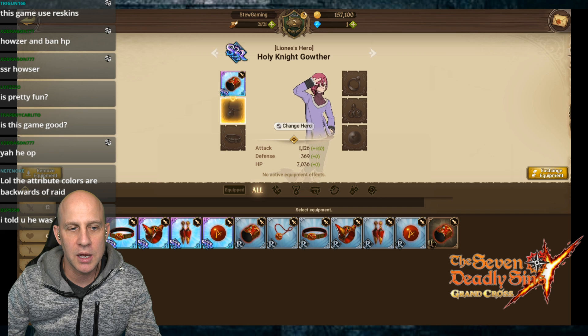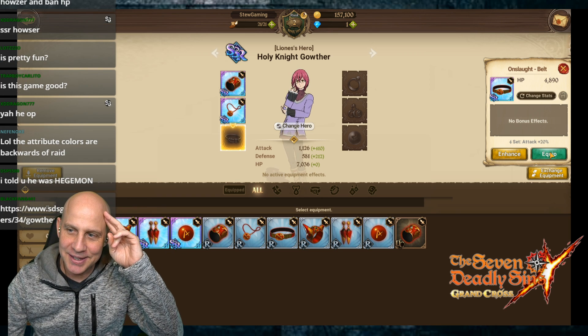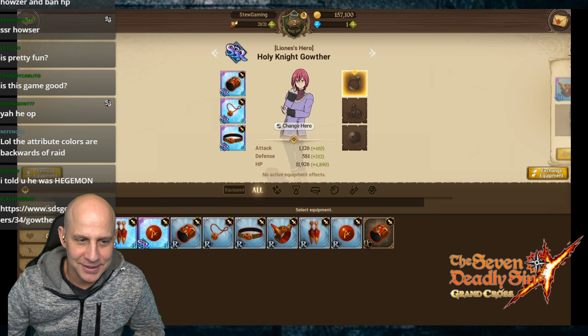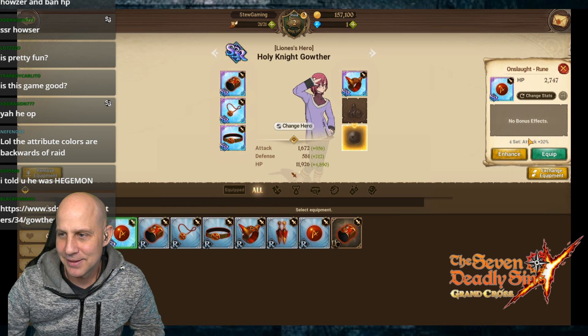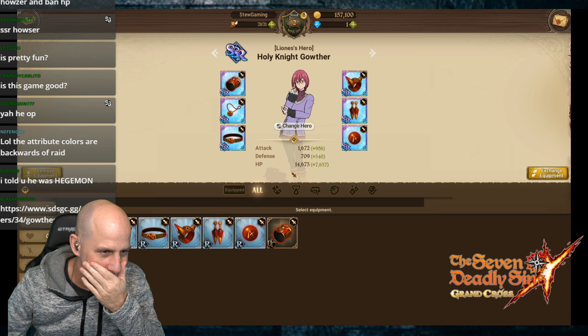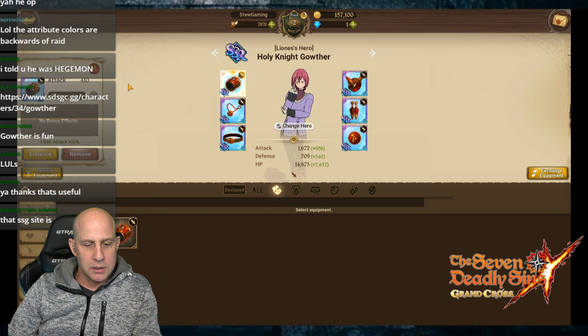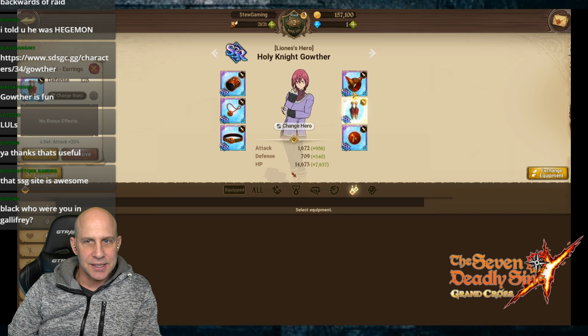I also want to see about upgrading equipment because we haven't upgraded anything yet. This increases attack 410, this increases defense, this is HP, this is attack again. So the two up top get attack and attack, then defense and defense, and then HP and HP. Okay, that's easy.